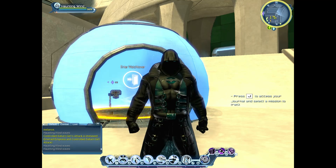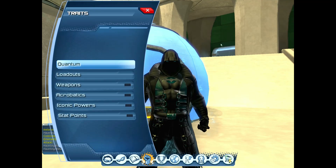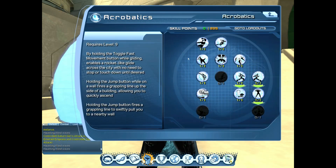We're going to start with the powers, and I'm going to load up all six of the powers into the loadout. We're not going to use the supercharges, but with all powers, you want to start with your fast movement mode, which in this case is the rocket-assisted glide.